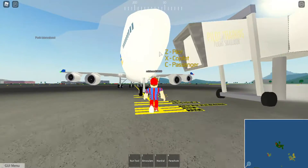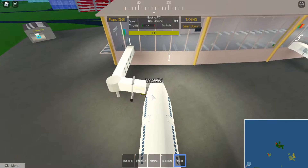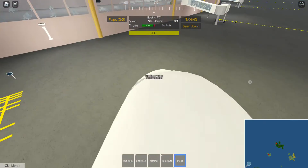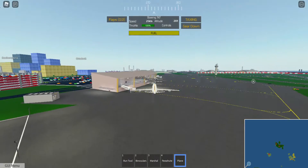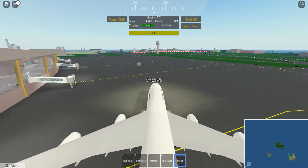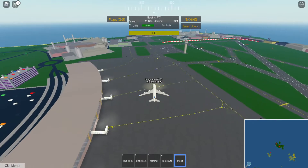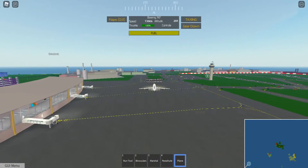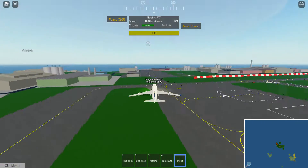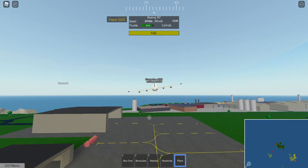Let's do a pro takeoff and a pro taxi — this is going to be the most pro takeoff you've ever seen. The altitude is 26 feet, so this airport is 26 feet above sea level. We're taking off — let's come in for a ditch.